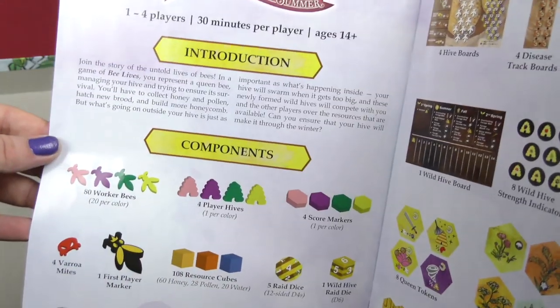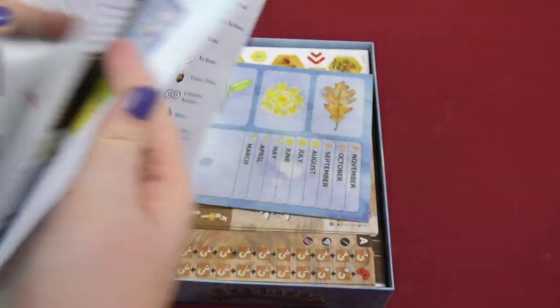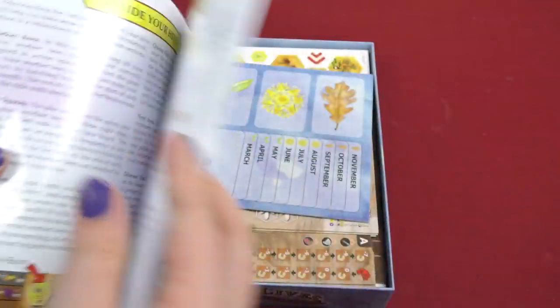So here you got the introduction again, then components, more components on this page, here you got the common area set up, more set up, player area set up. Lots of stuff in this game.